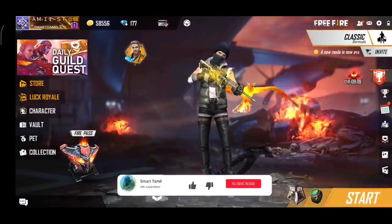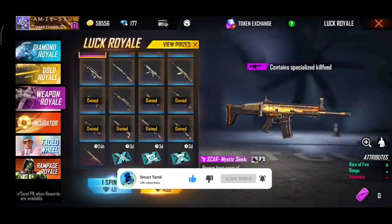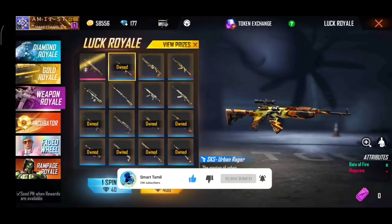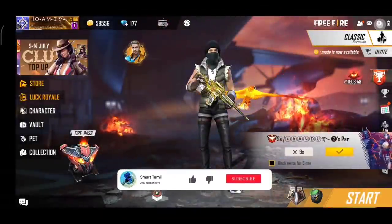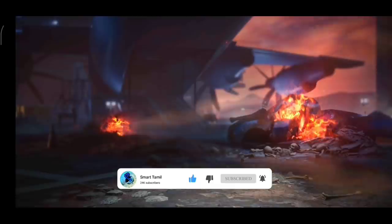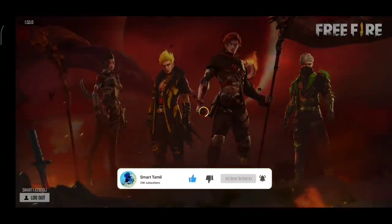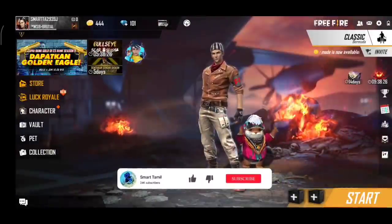We can use the Lucky Royale weapon royale. It is still in the skin and you will be using it — that is very useful. Let's go to the server. We will be using the Indian server. If we have the server we will not log in and log out — we will be using it.